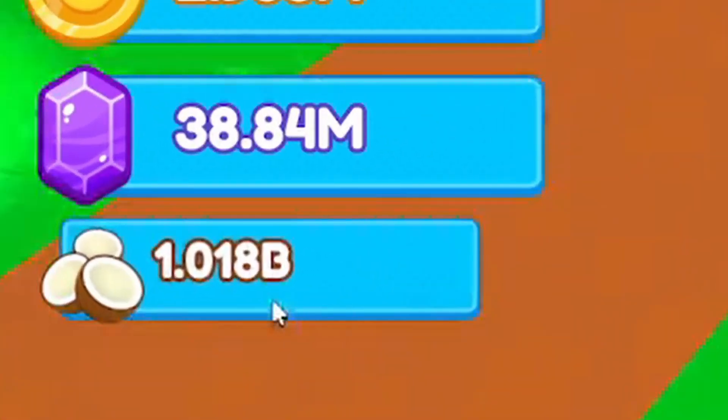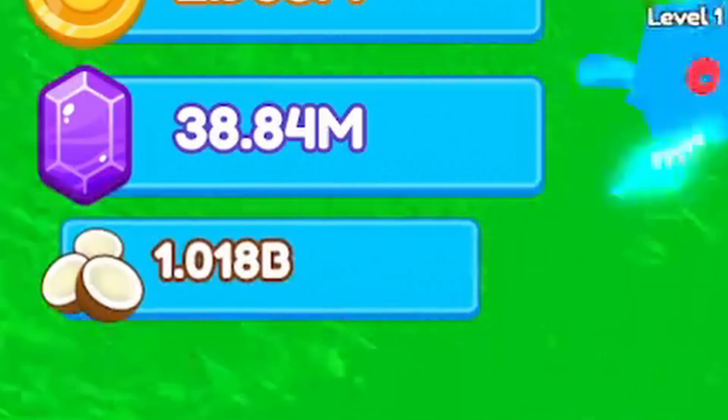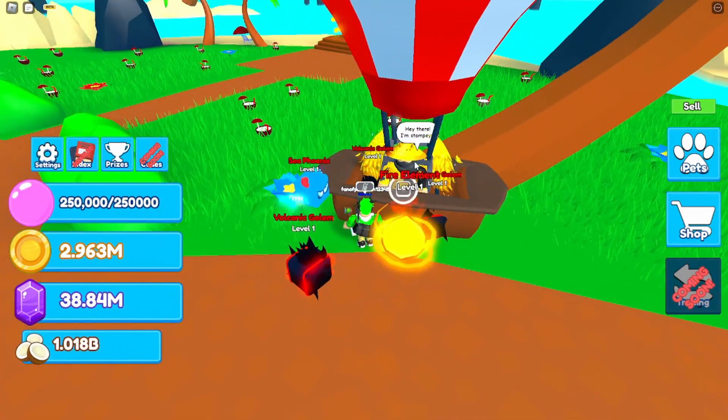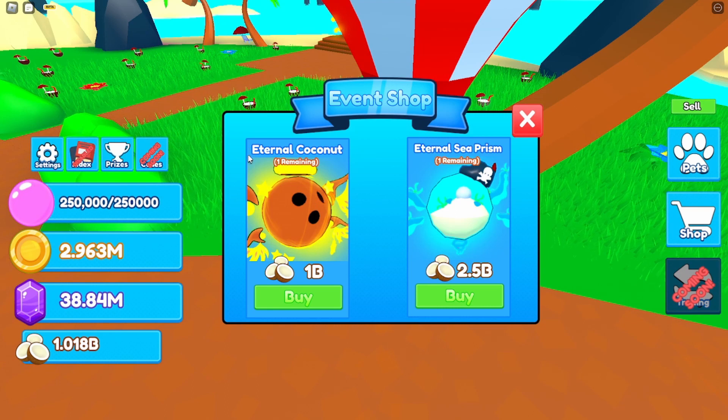I have one billion coconut coins, and there is a summer pet in this shop — a very interesting shop. We've got the Internal Coconut and the Eternal Sea Prism. I don't think I'm gonna get the Sea Prism anytime soon — it's 2.5 billion — but I was able to get one billion, so who knows.